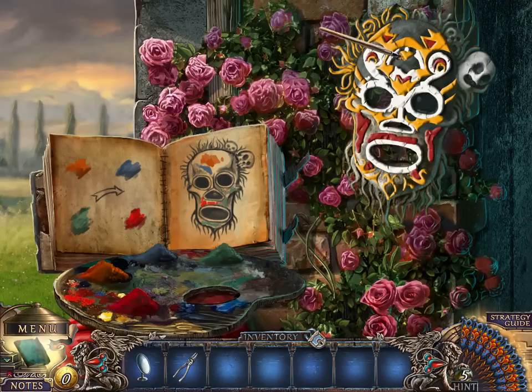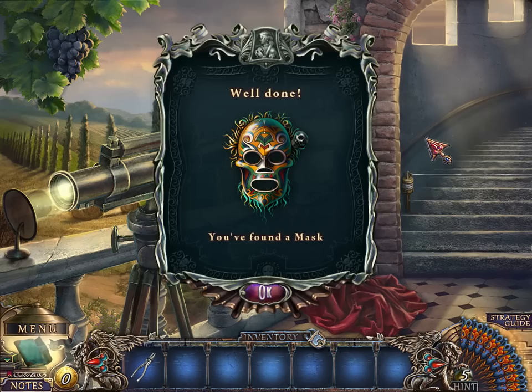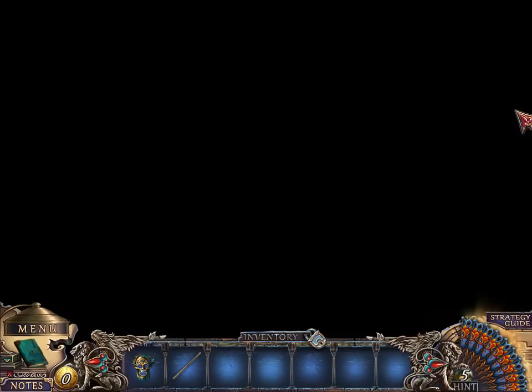So with the four colors, you want to paint the four parts of the mask. The mask is still wet, so we're going to put a mirror here. No! The murderer stabbed the doggy! Oh, that's awful! That truly is awful. What a monster.